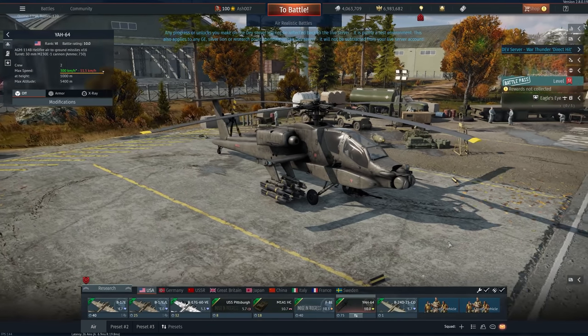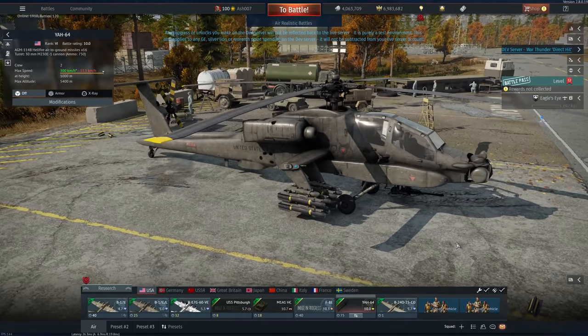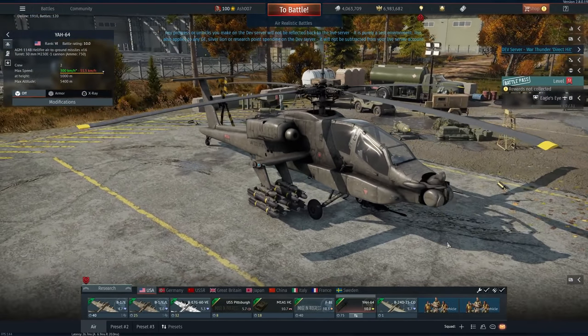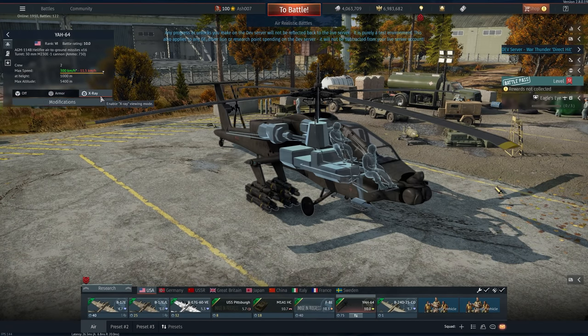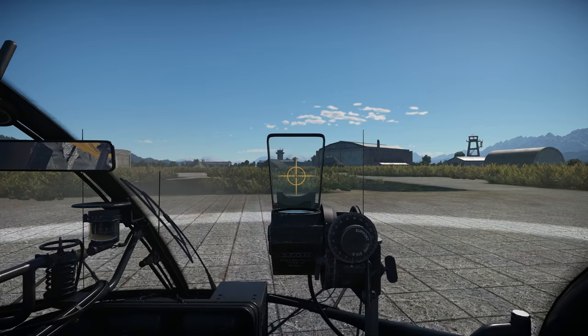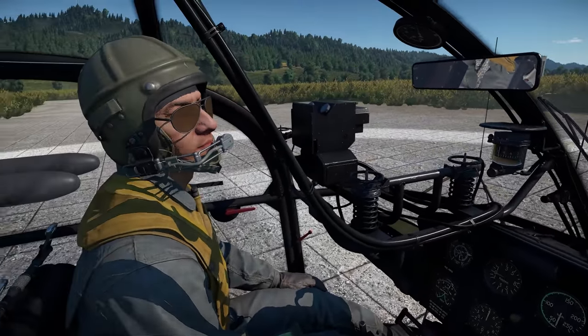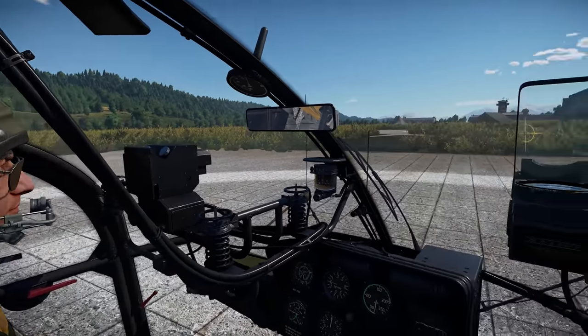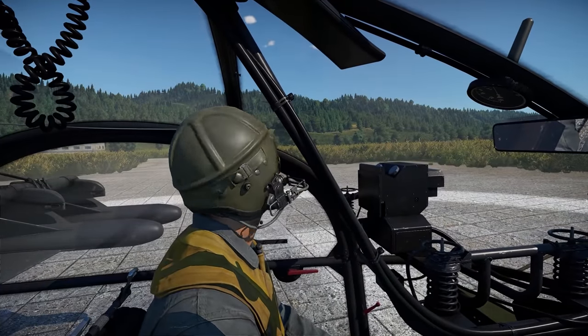So if you're in a squadron and you want a free helicopter, this is definitely for you. This is the YAH-64. It doesn't get air-to-air missiles, but it does get access to AGMs and Hellfires and all the other good stuff. So it certainly is a little fantastic.